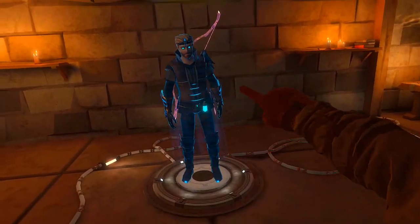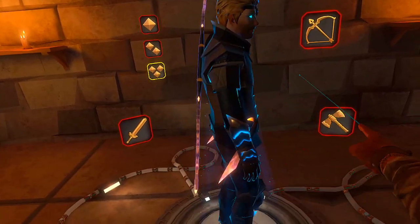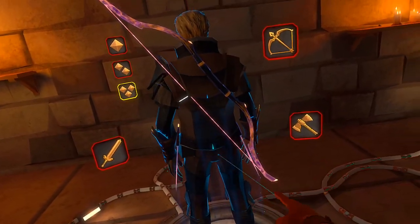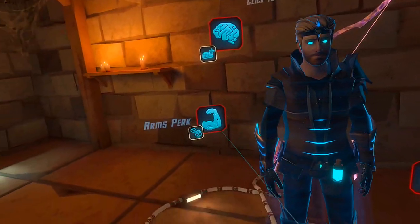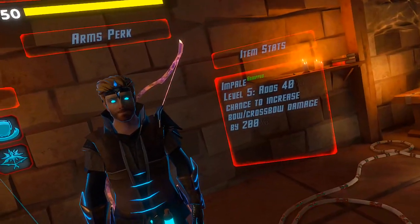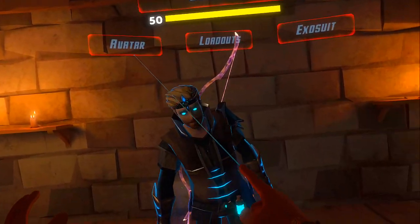Hello again. This time I'm here with a fire loadout and I just got this firebow and double daggers, but my loadout doesn't really matter. I will put on an exosuit perk of impale — it's already there — but yeah, this is what I got.